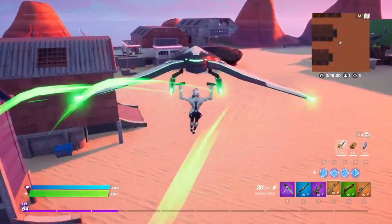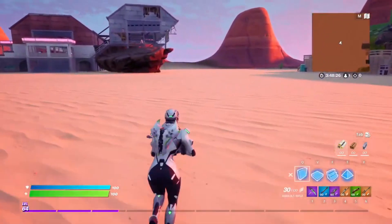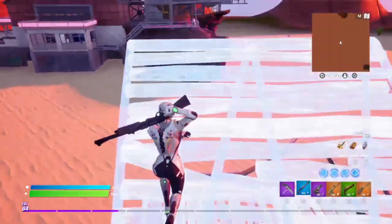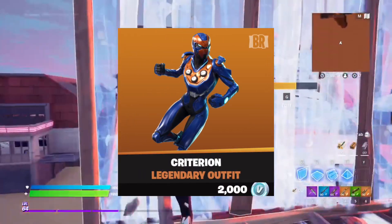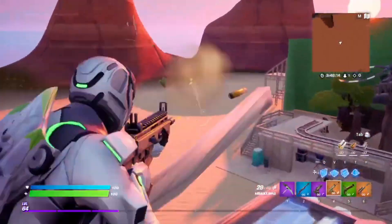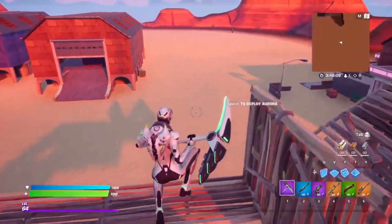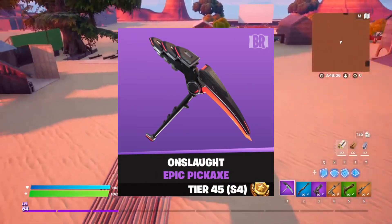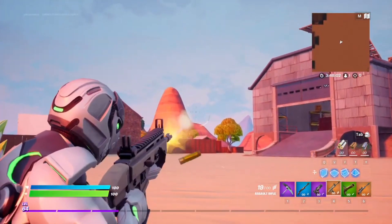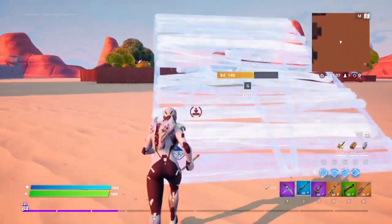Let's pull out the glider one more time. It's basically a reskin of the Omega Glider, and I think this is a reskin of the Carbide — I'll put the names up on screen since I can't remember them right now. The entire set is a reskin, even the pickaxe. This is actually the Onslaught pickaxe reskin.